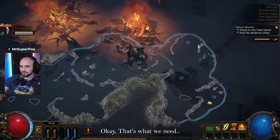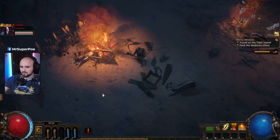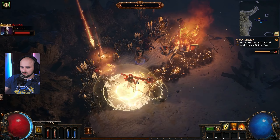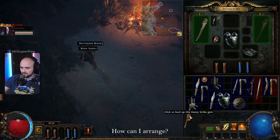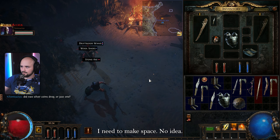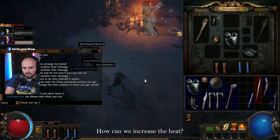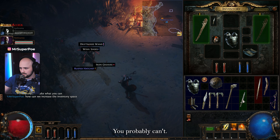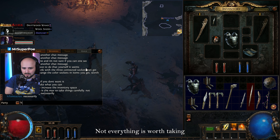I need to check the minimum. Okay, that's where we need to go. Why has nobody shown me this? Where is that crazy area? I need space — how can I arrange my inventory? I need to make space, no idea. I'll throw the stuff I don't need. How can we increase the inventory space? Probably can't, but I'm asking anyway. You can't — this is the max, so take things carefully.